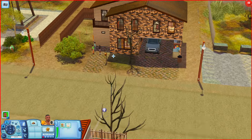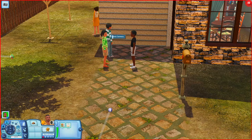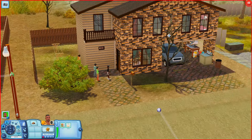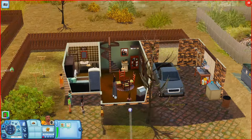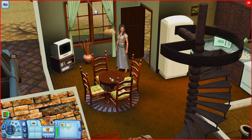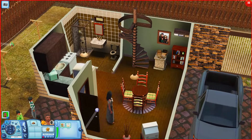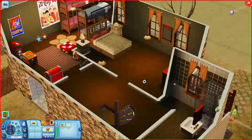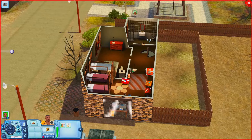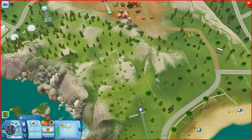Let's go across the street — this one has a bunch of kids outside: Celine, Simon, Alvaro, and Mandy. There's also Josephine, so maybe she takes care of all the kids. Inside we have a table, a TV, a kitchen, and a bathroom. Going upstairs there's a bedroom, a bathroom, and a couple of bunk beds in here. I'm guessing she takes care of all the kids.